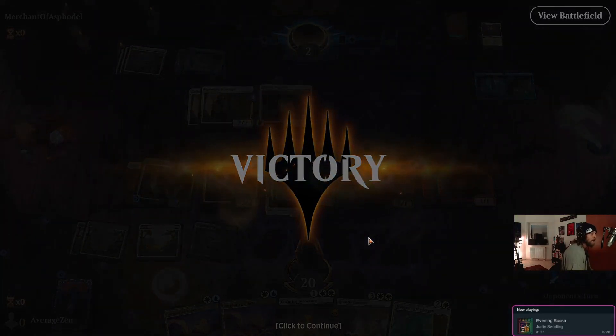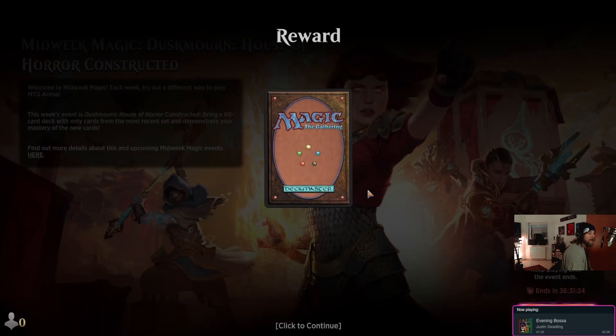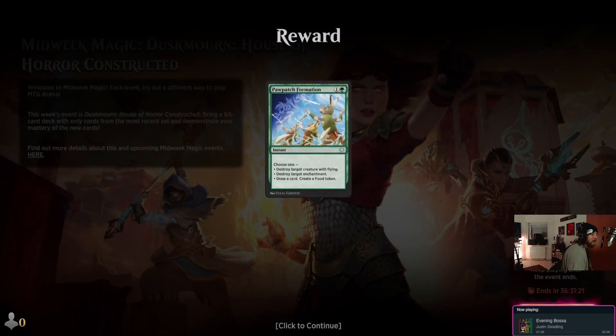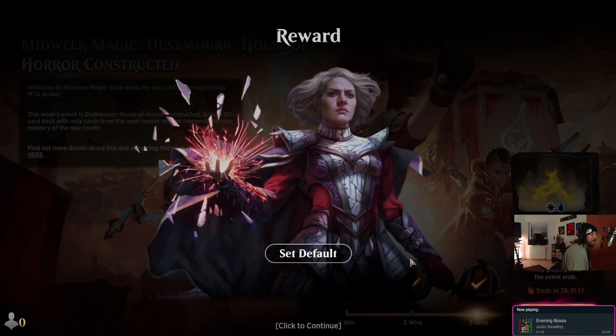That's Midweek Magic for you — Dusk Morn! Bring in the thunder, bring in the fire, bring in the eerie! What do we get? A Pawpads Formation? Oh nice — we got a new avatar! I love that, it's cool looking. Beautiful — I'll set that to default.